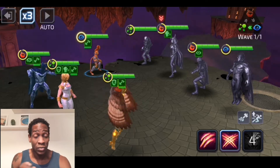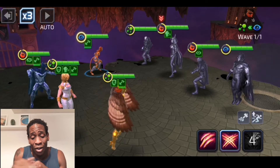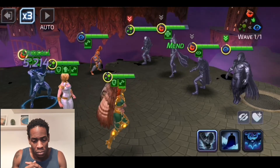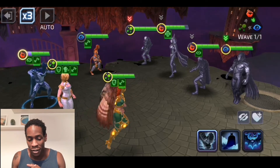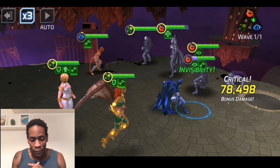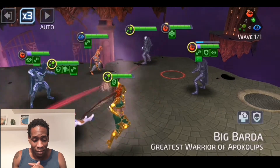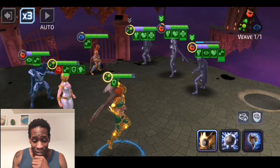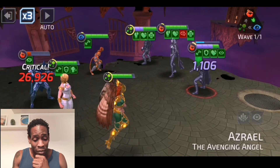The idea here is to strip the buffs — fingers crossed nobody procs. Nobody did. So now I can one-shot Spectre with Batman, those strength ups helping. Boom. Azrael does proc this time. I got stupid lucky right there though — I'm not going to act like I didn't. And that stun was great for Barda.